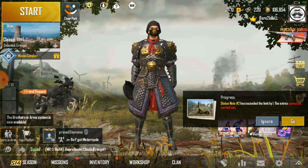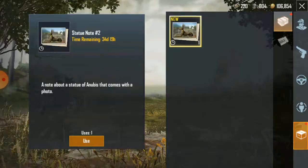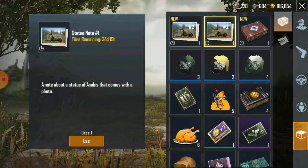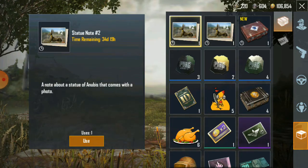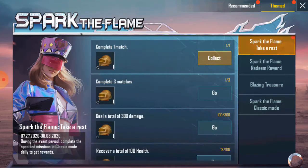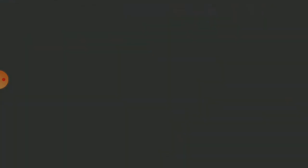You can see the progress here and you can do it again. Click on Go. You can see there is hashtag 1 and hashtag 2 — you can click on either one. I'm doing hashtag 2. Go to the event section and try Treasure Hunters — you now have 2 missions complete in 2 locations.